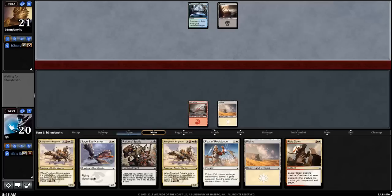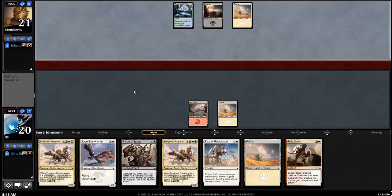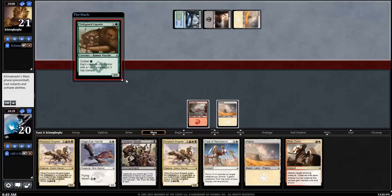To remind you, I have nine swamps — I think I did nine — because I have the Ride of the Serpent. Ten would be better for double black, but still, we're going on the greedy mana base here.